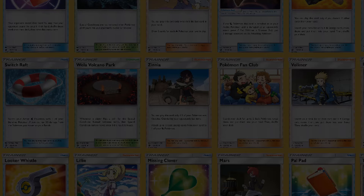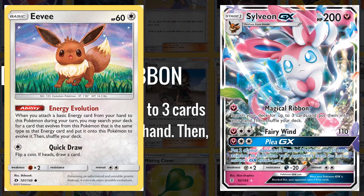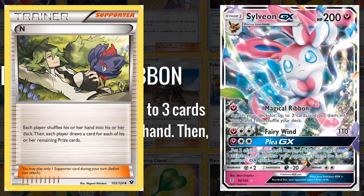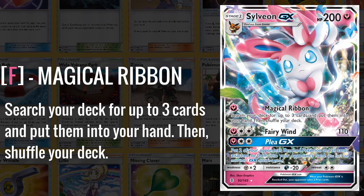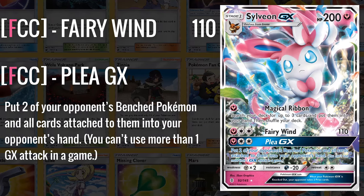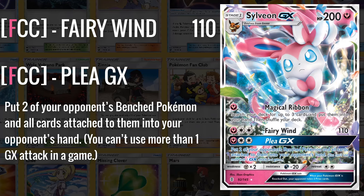One of the most popular cards from the set is undoubtedly Sylveon GX, with its Magical Ribbon that allows you to search the deck for 3 cards and put them into your hand. The Eevee from Sun and Moon base set was able to evolve if you attached a Fairy Energy to it on the first turn of the game, meaning you could start using Magical Ribbon immediately. While those cards could be disrupted by cards like N, it would allow you to slowly build up a hand and then eventually start disrupting your opponent with Energy Disruption, Crushing Hammer, and Enhanced Hammer. Sylveon was all about that control game, and also had the 110 damage Fairy Wind and the annoying Plea GX, which put two of your opponent's benched Pokemon and all cards attached to them back into their hand. It paired well with Gardevoir and as a standalone control deck.